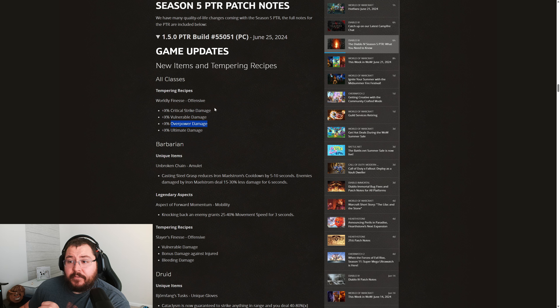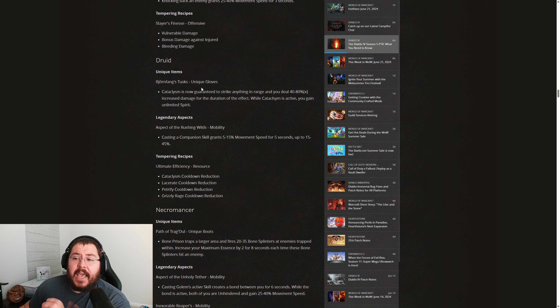The Druid has multiple critical strike damage multipliers and we also have Pulverize which uses overpower, so we're definitely going to be getting some benefit out of this tempering. I'll probably be running this on a few of my slots in Season 5. Moving down to the Druid unique item, we're getting a unique set of gloves called Bjornfang's Tusks.